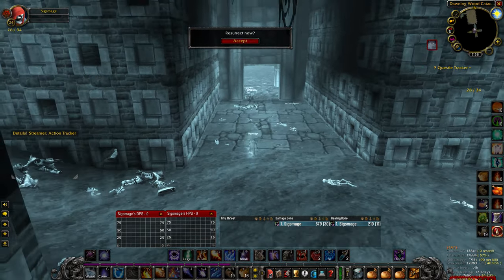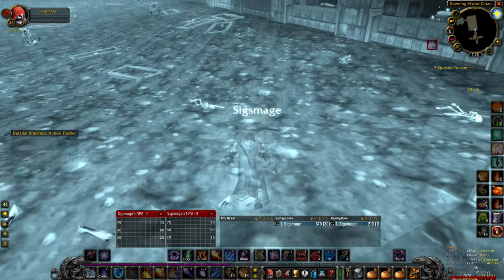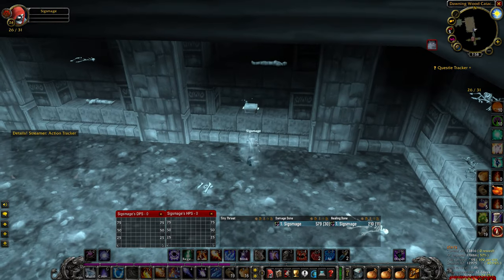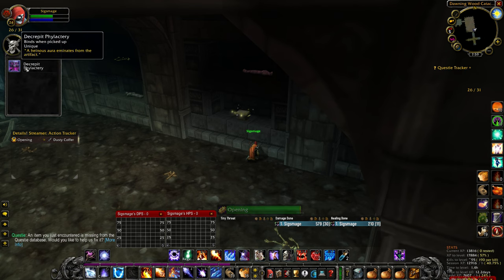When you reach the bottom of the ramp, simply take a left, continue forward through the double doors, and then look to the right to find the dusty coffer. Once the coast is clear, right click on the dusty coffer, wait for the cast to finish, and loot your decrepit phylactery.